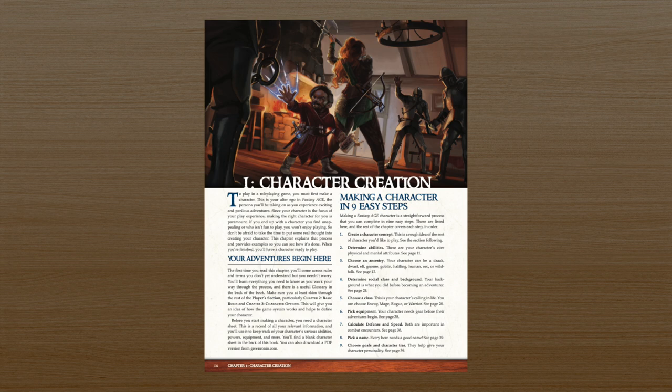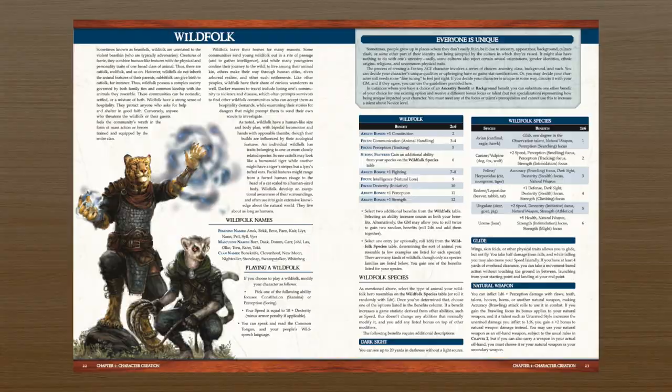From a player perspective, building a character is pretty straightforward — there are nine clear steps. You create a character concept, determine abilities, choose your ancestry, background, class, pick equipment, calculate defense and speed, pick a name, and finally choose goals and character ties. With ancestry, you have nine to pick from — pretty generic fantasy ancestries. There is a really cool mechanic for mixed ancestries where you can have a combination of any two, either a biological mixed ancestry or someone who's been raised in a different culture, like a goblin raised in a family of dwarves. The way ancestry benefits are determined, you pick two from a list, so that allows for a lot more variety within the same ancestry — you're not going to have two orcs that are exactly the same.